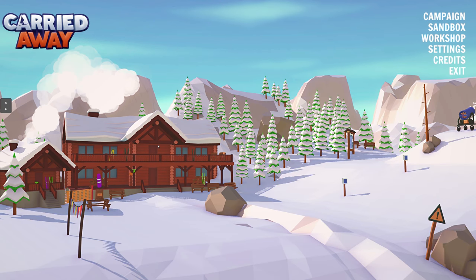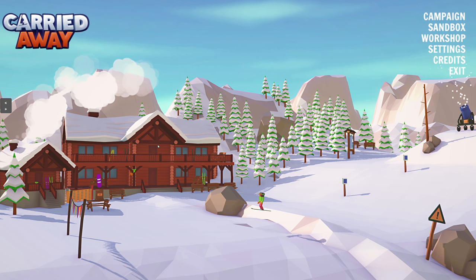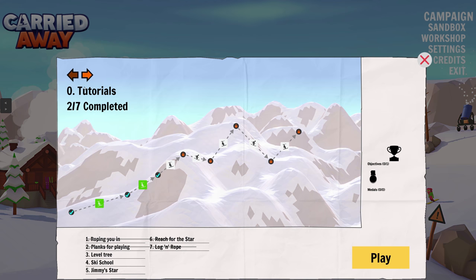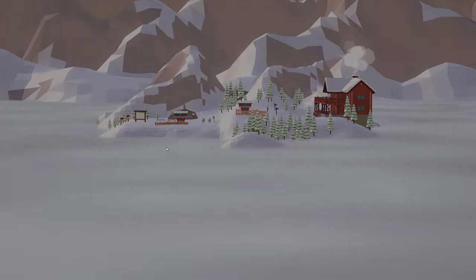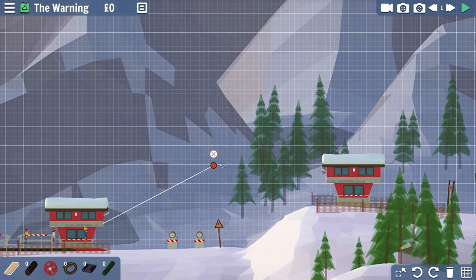Welcome to Carried Away! Carried Away is a Poly Bridge-style game — it's kind of fun and kind of architectural at the same time. It's hard to explain, but we're just going to jump right in. It's fun and exciting, with a few quirks where funny things can happen quite often. We're going to start with the first mission and I'll explain how it works right off the bat. The objective is to have this line connect to here.